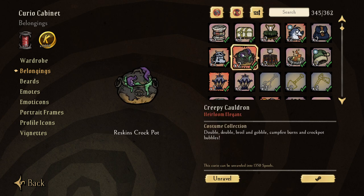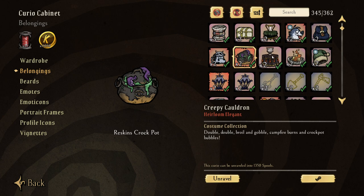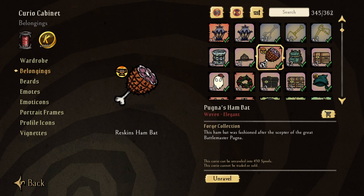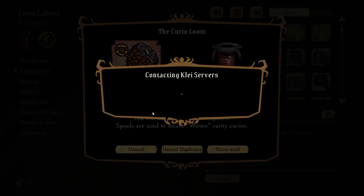For example, the creepy cauldron - when I first got it I paid $50 for the skin, but since then it became marketable and the drop is now $5. Heirloom Elegance items unravel for 1,350 spools a piece. Here's a perfect example: this is a reskin for the handbat - it says unravel and doesn't have the market indicator, meaning I can never sell it, but I have two of them. So the only use is to unravel duplicates and get more spools.